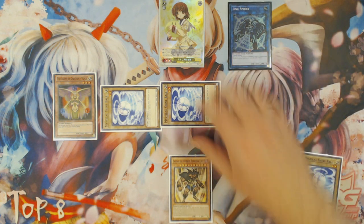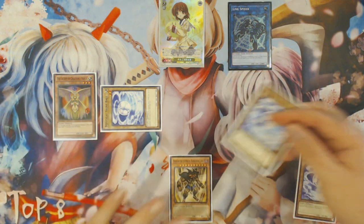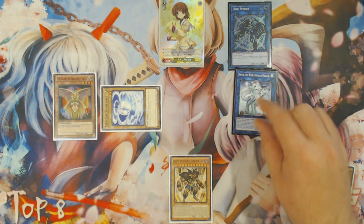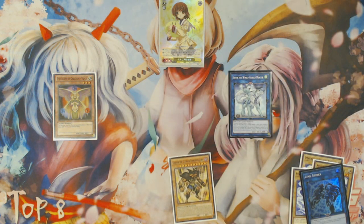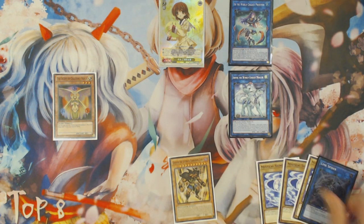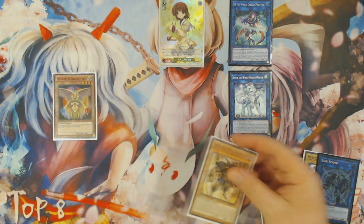You'll link with Shine Ball into Link Spider — and this is, of course, assuming you have no other World Chalice-named cards in your hand. This is purely a self-sufficient, self-contained combo. Then you're going to link with the second Mystical Shine Ball into Imduk the World Chalice Dragon, and then you're going to link with Shine Ball and Link Spider into Ebe the World Chalice Priestess in your extra monster zone, vacating the non-World Chalice-named monster out of your extra monster zone and getting ready to go for your combo.